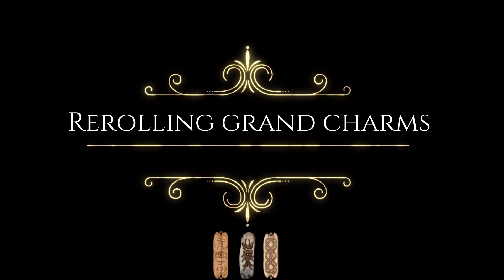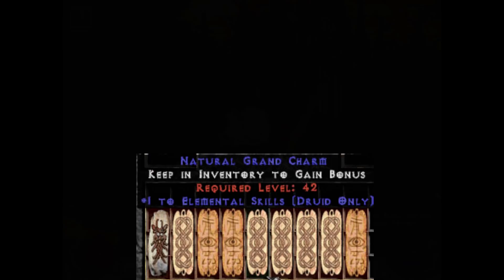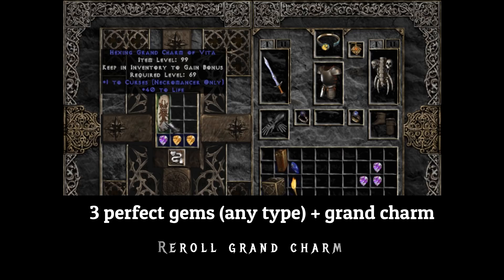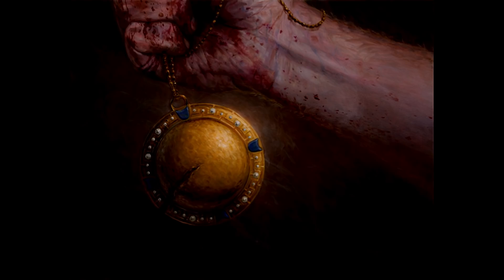Rerolling Grand Charms, also known as GCs, is a good way to obtain ones that add bonuses to certain class skills. You will want to find one based around the level of the charm you want. Commonly, players use Grand Charms found in Hell difficulty from Baal, or level 85 areas such as the Chaos Sanctuary, to get the most possibilities from the charm. I personally have always found skilled Grand Charms more often in Nightmare difficulty, since plain ones are only required level 42. Rerolling Grand Charms will put your spare perfect gems to good use. The stats on the charm you use in the recipe won't matter — it only matters where you found the charm. To use this recipe, you will need any 3 perfect gems and the charm.